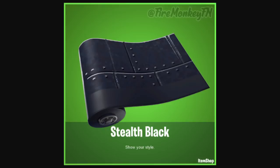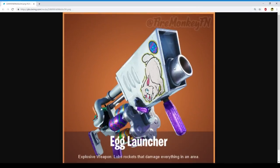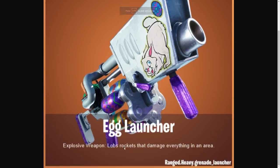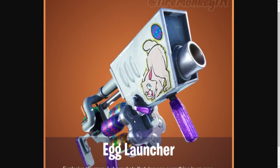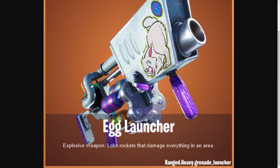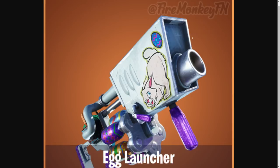We have a brand new design of the Egg Launcher, just leaked by Fire Monkey. It's basically a reskin of the normal Grenade Launcher but with eggs — they do that every year. It looks really cool; I like the rabbit with the little pooping eggs. Great job Fortnite. I do think this is a new model compared to before.